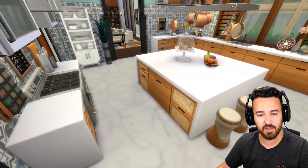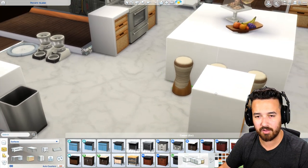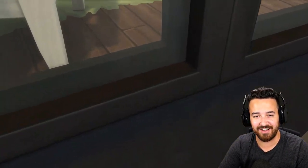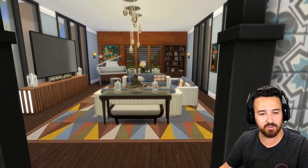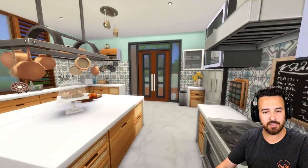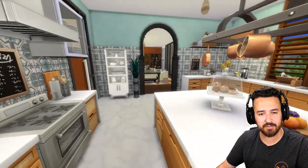They have these waterfall counters — I've got to use these. How come they still haven't added an actual island counter? Anyway, that looks really cool. I didn't know they did that because I never gave them any attention. This kitchen is beautiful. Back this way there's another fancy living area and then another bathroom with laundry. The kitchen opens out to the outside as well.